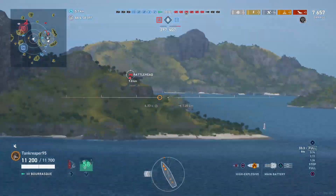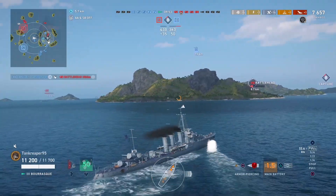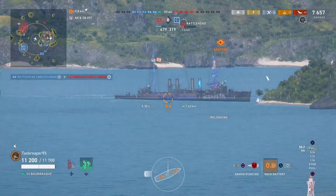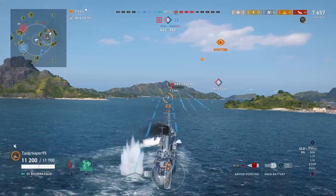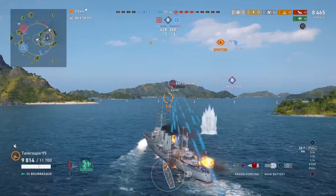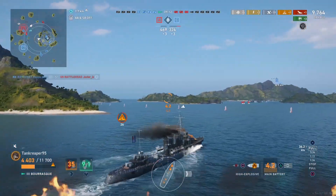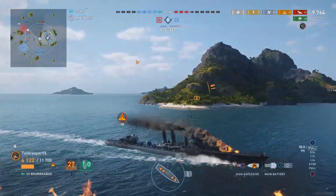A brand new Tier 4 premium cruiser appears — the Omaha — part of a cross-event with World of Tanks. I load AP hoping for citadels, but my first two shots miss and the next two as well. I need to get rid of this guy quickly. We get some capture assist and take some hits — possibly from the cruiser or a battleship. The Omaha knocks out my steering, so I use my Damage Control Party. He gets taken out by an ally, which is great for me.